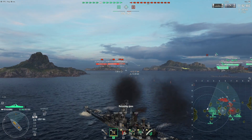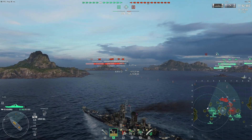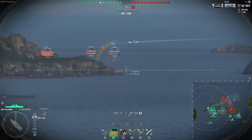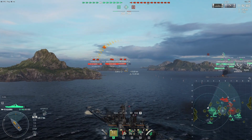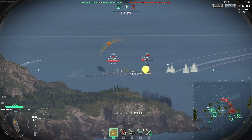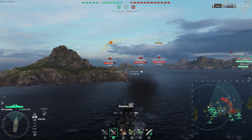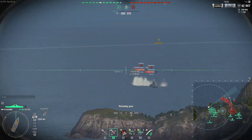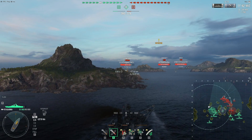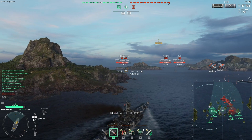If I push in right now I will die. This is why I keep trying to hug these islands, or at least stay in a position where even if I do get spotted I can easily go behind cover and sit there. However, here I think I'm going to try to get closer — there's a giant island in front of me between the enemy and I, so I can approach that island while still having some cover, and that's what I'm going to do now.